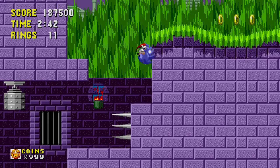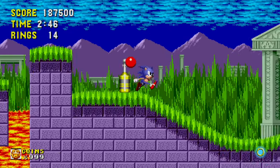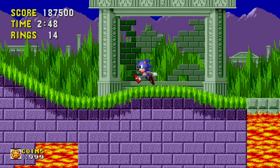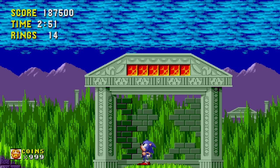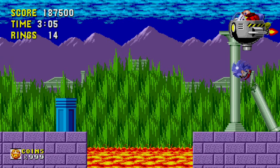Speaking of which, on some of the ruins in these levels there seems to be — right here — a face on those ruins that always looked like Mario to me, and I know to a lot of other people it also looked like Mario. Anyways, now we're moving on to the second boss fight, the Egg Scorcher.